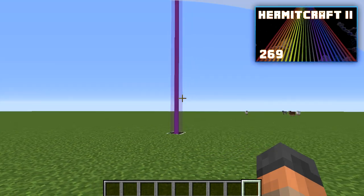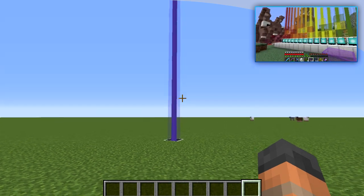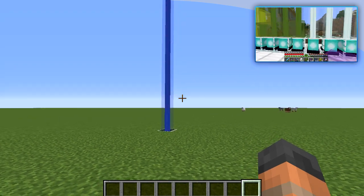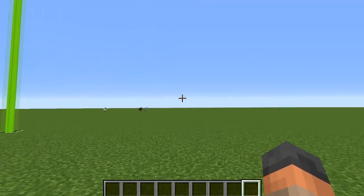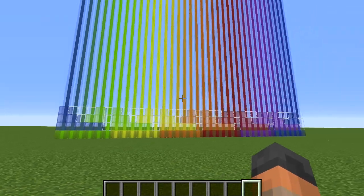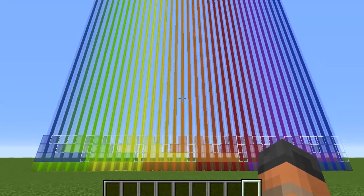I initially made this contraption on the Hermitcraft server where we ran into a few issues trying to create this, and thanks to the help of the community I've been able to fix and improve this contraption based on your feedback. So thanks for that. Over here is the color spectrum from start to end with the beacons underneath so we can clearly see all of the colors this contraption will rotate through.